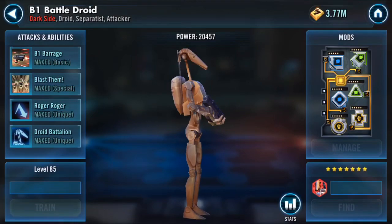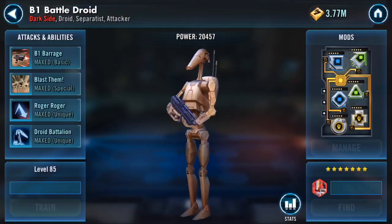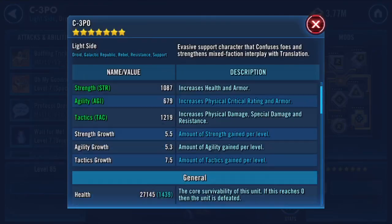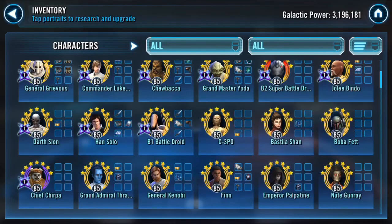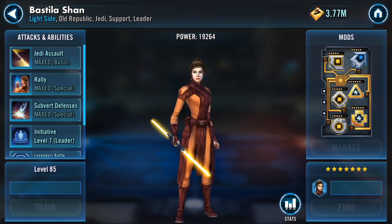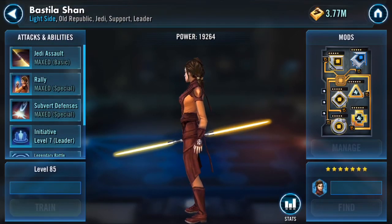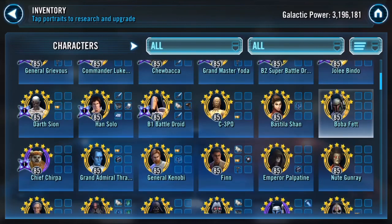B1 — switch to speed mods, speed mods, speed mods, and more speed mods. I know that's easier said than done for someone so new. C-3PO — you got the right idea. I'd like him a little faster; potency is great, that's excellent, but yeah I'd like him a little faster. He gets a bonus from the unique but still. Bastila with offense — I know she hits like a wet noodle but I don't know that modding her for offense is going to make the difference.